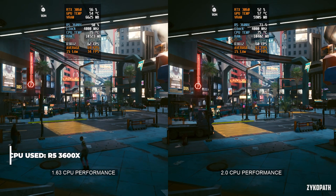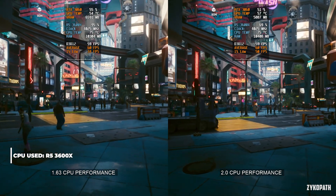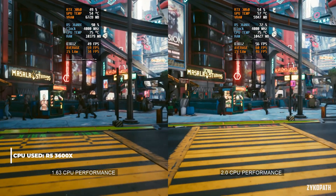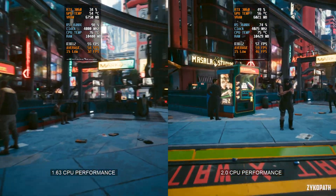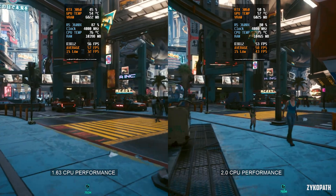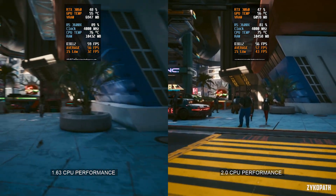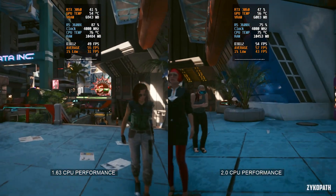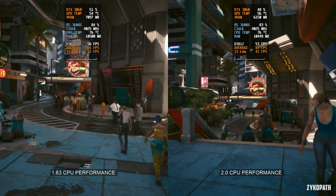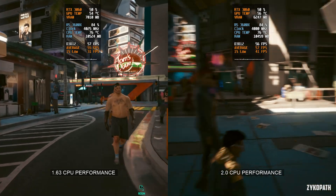Let's start with the CPU performance, where it matters the most in this game. At first glance, the framerate seems to be the same, but when we start moving, the performance on 1.63 seems to stutter a lot and has noticeable framerate dips, while patch 2.0's performance seems to be much more stable. This can clearly be seen when looking at the frametime graph between 2.0 and 1.63, where 2.0 seems almost flat and stable, while 1.63 has lots of dips and variables.